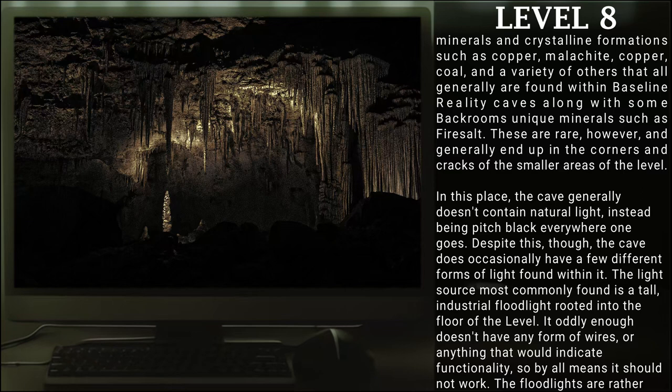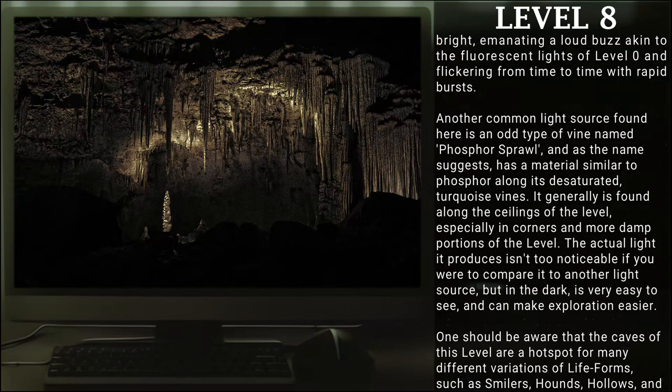In this place, the cave generally doesn't contain natural light, instead being pitch black everywhere one goes. Despite this, the cave does occasionally have a few different forms of light found within it. The light source most commonly found is a tall industrial floodlight rooted into the floor of the level. It oddly enough doesn't seem to have any form of wires or anything that would indicate functionality, so by all means it should not work. The floodlights are rather bright, emanating a loud buzz akin to the fluorescent lights of Level Zero and flickering from time to time with rapid bursts.